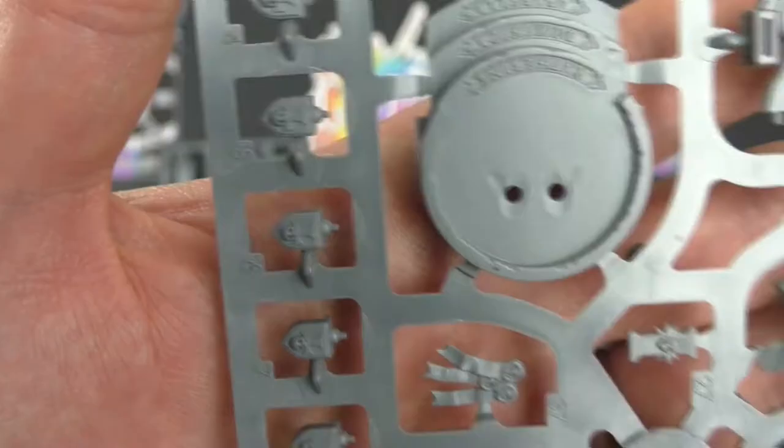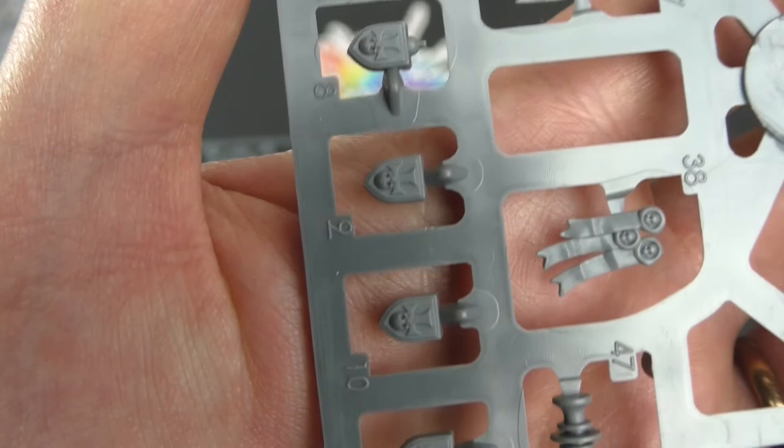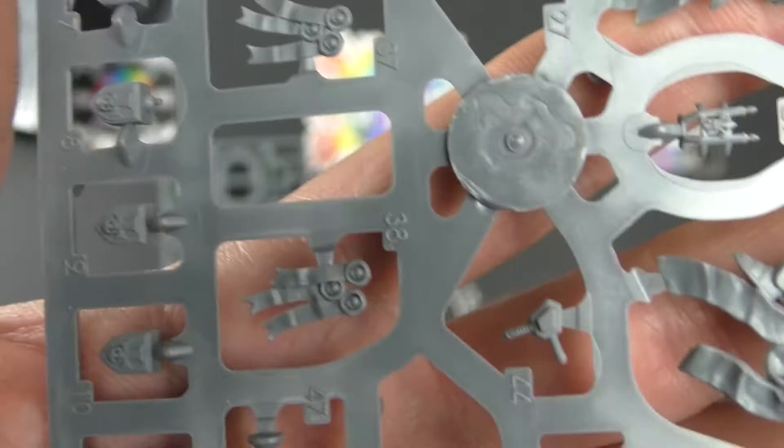We've got cool details throughout there. We've got that Latin on the steps. They're more like shields rather than windows. And then we have those purity seals—the two clusters of them. Might use one of those sets for something else.